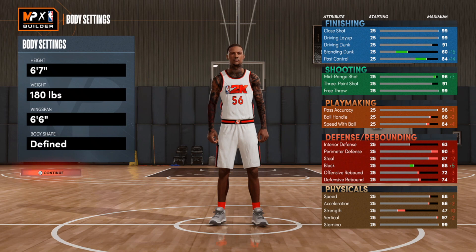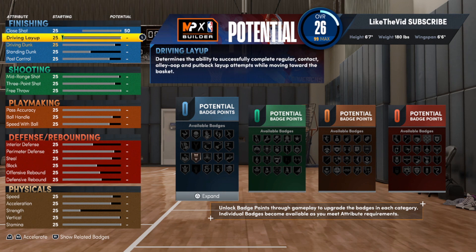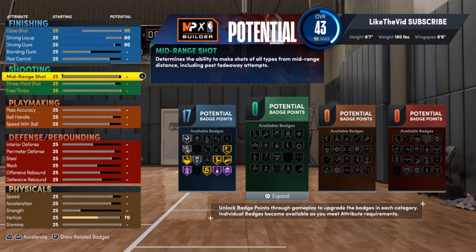For this build, we're going with a crazy, offensively overpowered point guard. For the close shot, go up to a 50 — we're not too worried about that. For the driving layup, put this up to an 80. I like it high so I can make layups, especially at the point guard position where smaller guards are on you — you don't want them stopping you at the rim. For the driving dunk, we can't get elite contacts on this build, but we do get gold posterizer by putting the driving dunk up to a 90.